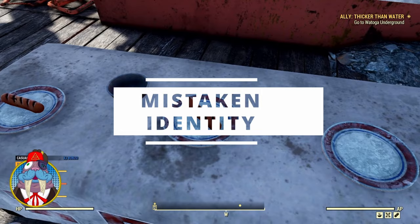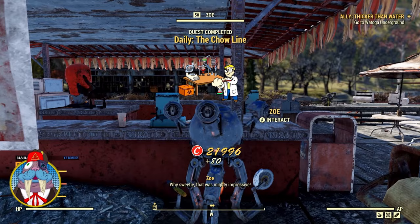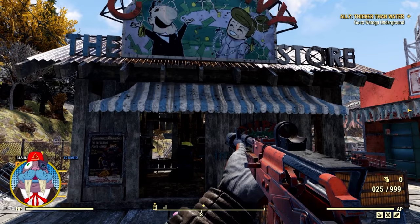Before we continue, if you've learned something new, make sure to give me a big Vault Boy thumbs up and consider nuking that subscribe button on the way out. So what do I get for my tickets? Better yet, where do you turn them in? They're turned in at the company store at Camden Park at a terminal. For your tickets, you get — well, you probably already guessed it — prizes!